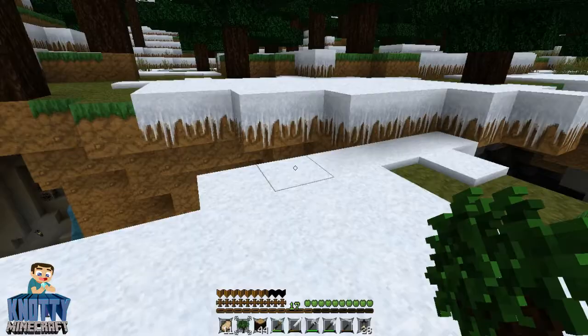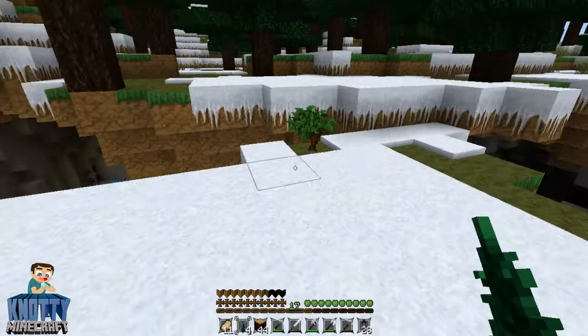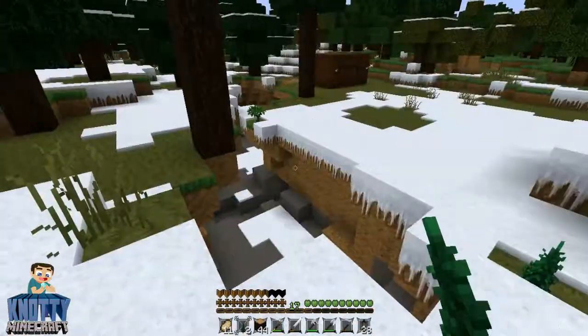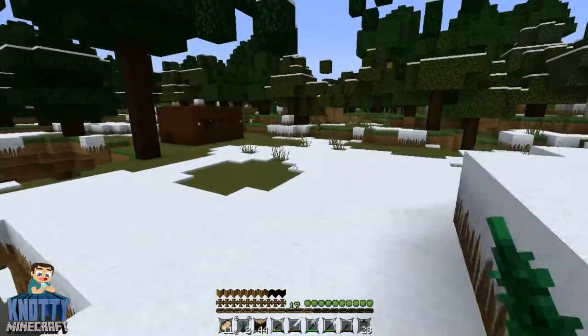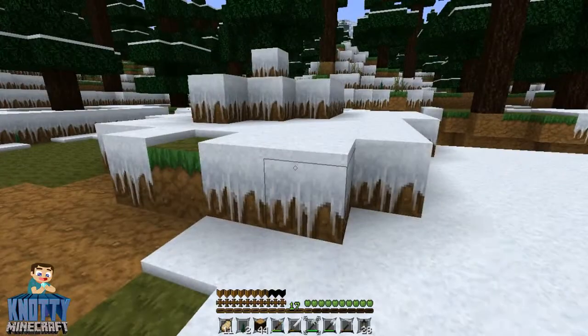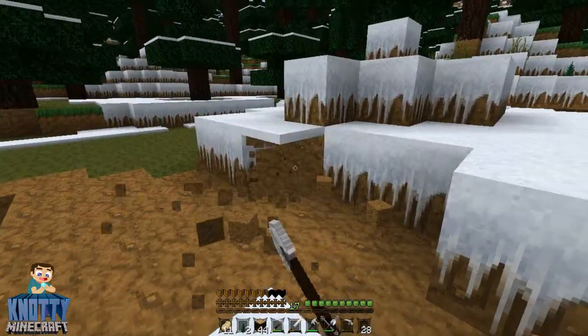We actually had some saplings so we'll stick that one there, just as long as I've got a nice big area around here. Right, we're actually just gonna start building a house right here, off this bar — just flatten this bit out.